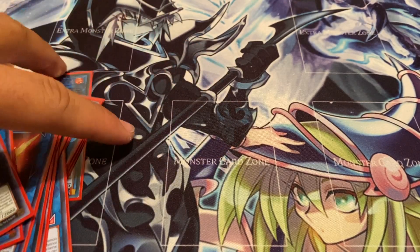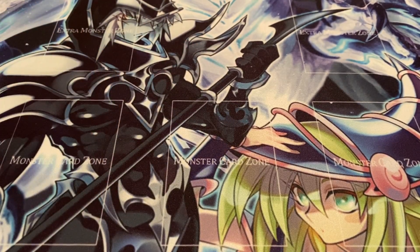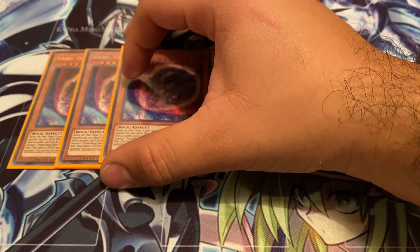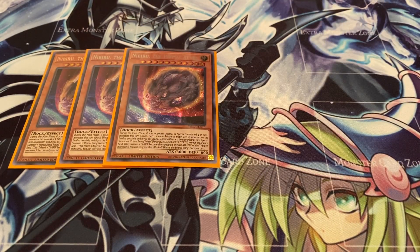The side deck is pretty self-explanatory, honestly, because this format's a little different now. I'm running three copies of Nibiru - this is actually still pretty good right now, especially against Zoo. With Zoo, they usually try to do four materials into Dryden, and then once they battle with the Dryden, they'll go into Zoo. Nibiru is just really good there since they really like to push for no less than four materials. It's also still good against certain rogue decks like Infernoble Knight, which is a little bit more fragile, and same thing with Dragon Link, but you might not see those quite as much right now.